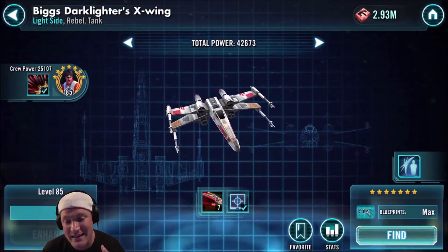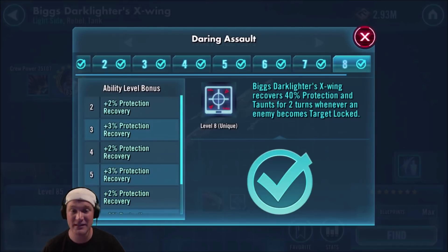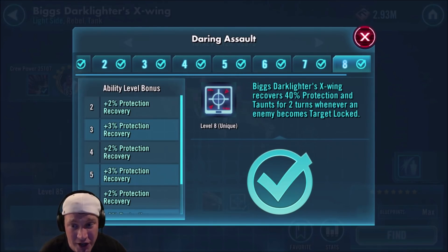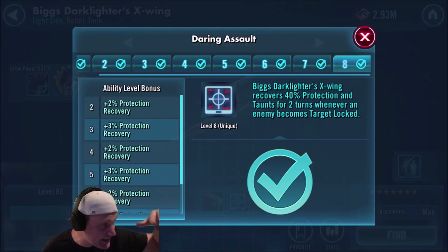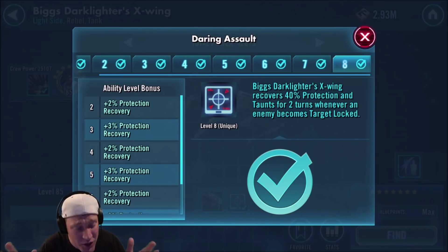I'm going to show you why he is still the best ship in the game. It is because of this ability right here — During Assault, Biggs Darklighter's X-Wing recovers 40% protection and taunts for 2 turns whenever an enemy becomes target locked. He is one of the only taunting tank ships in the game. Let's say you have Darth Vader's TIE Advanced — he uses his basic and inflicts target lock on another enemy. If Biggs is not taunting, he's going to taunt. On top of that, he's going to recover 40% protection every time target lock is inflicted. He could last the whole battle while the rest of your ships obliterate the enemy.